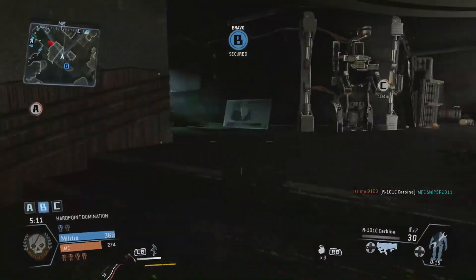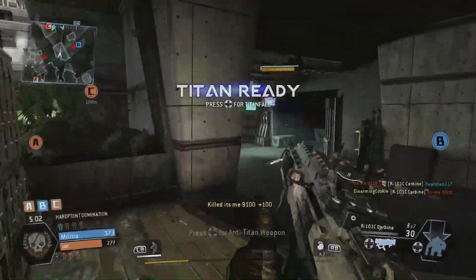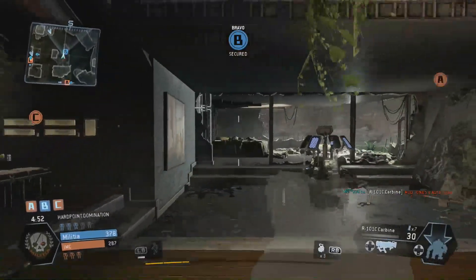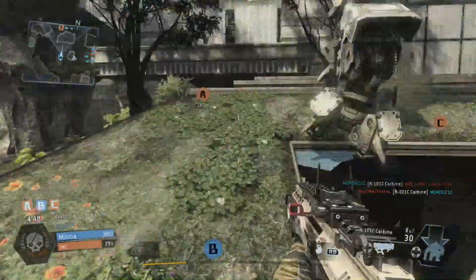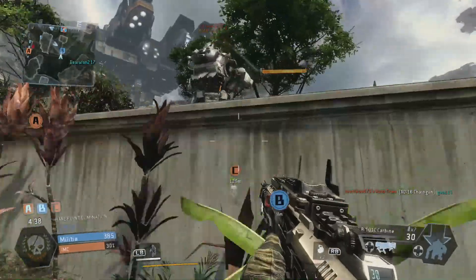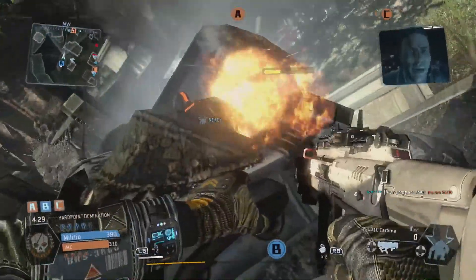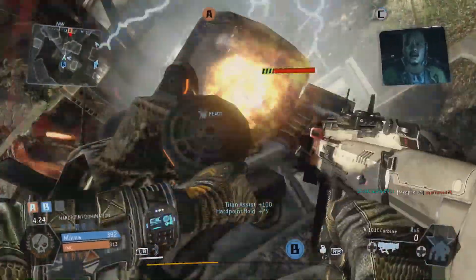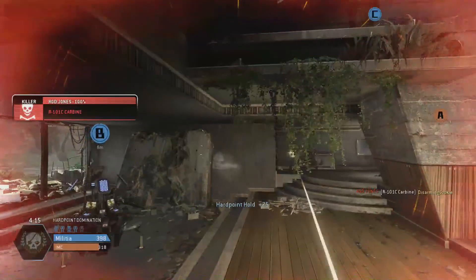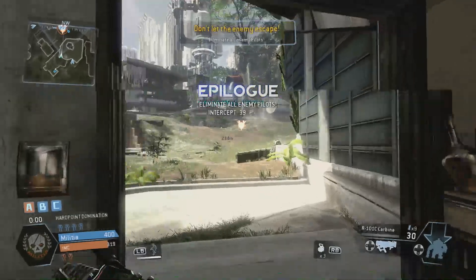Alpha's under attack, got some action right over here. I want to get up there. There we go — it was some button, I don't know what I pressed but it worked. He's a little occupied, I can probably get him now. I knew he was somewhere in there. We got it, we won! That was pretty cool.